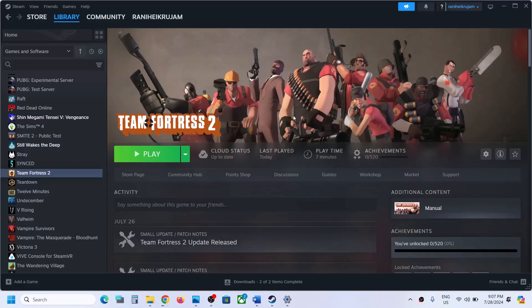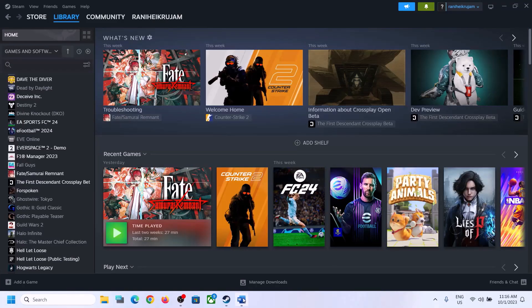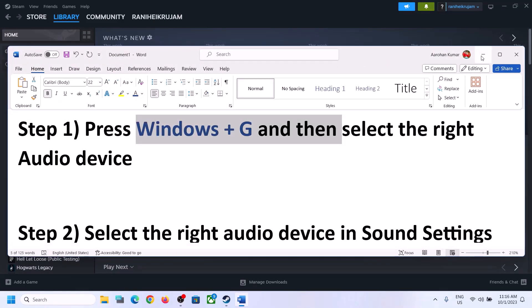Hello guys, welcome to my channel. Today in this video I'm going to show you how to fix when audio is not working with the game. The first step is to press Windows plus G on the keyboard.